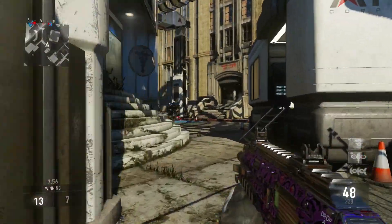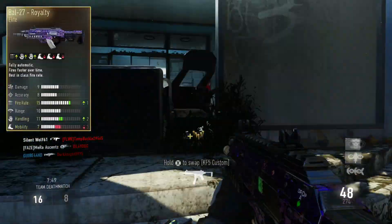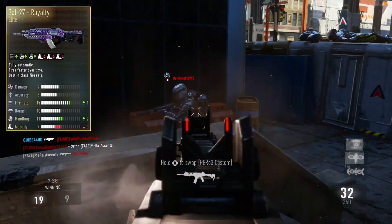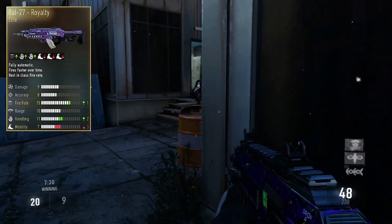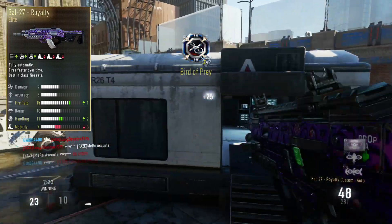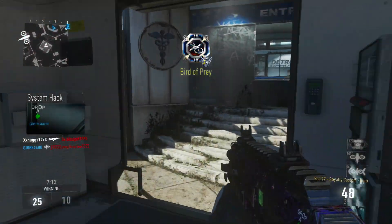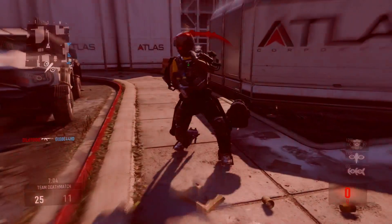The first weapon I would love to get in a supply drop — which I'm fortunate enough to have — is the BOW 27 Royalty. This is basically the same as the Inferno. With all royalty elite weapons, they copy the stats off an original elite weapon, so there are no stat upgrades. The BOW 27 Royalty has plus one fire rate, plus two handling, and mobility going down by three. This thing shoots really fast — you definitely need extended mags. And that purple camo looks absolutely incredible.